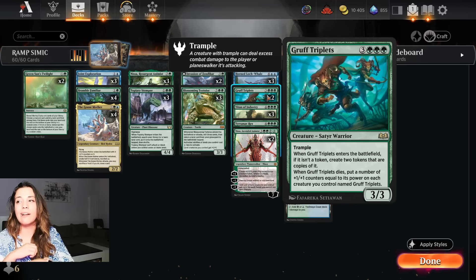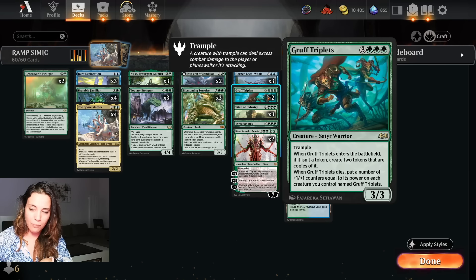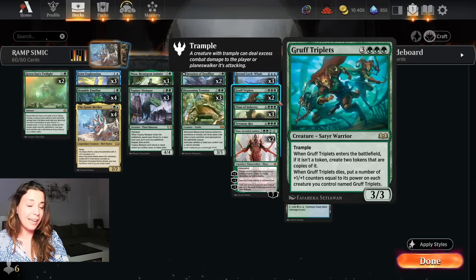We have two Gruff Triplets. If you've played Draft this season, you know this card is brutal. It's six mana, a 3/3 with trample. Whenever it enters the battlefield, if it isn't a token, create two tokens that are copies of it. Whenever one dies, put a number of plus one plus one counters equal to its power on each creature you control named Gruff Triplets. So you have three 3/3s - when the first one dies the others get plus three plus three, becoming 6/6s. When a 6/6 dies, the other becomes a 12/12. Kind of crazy.